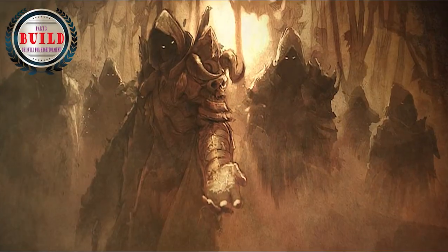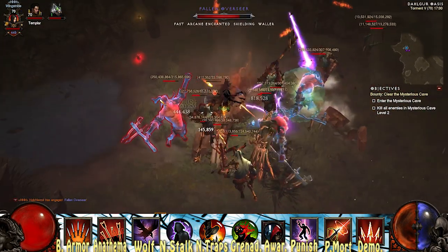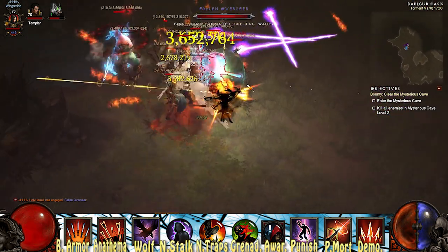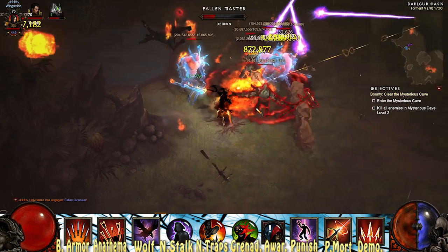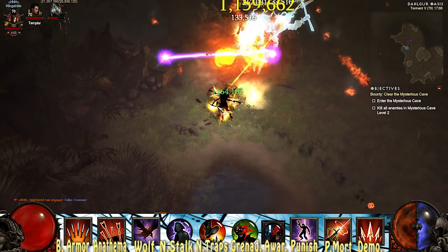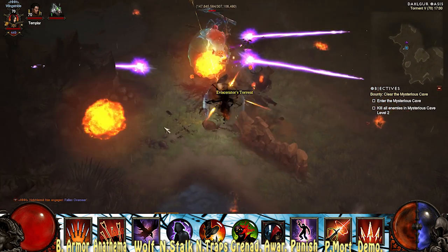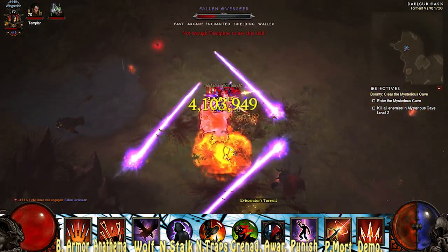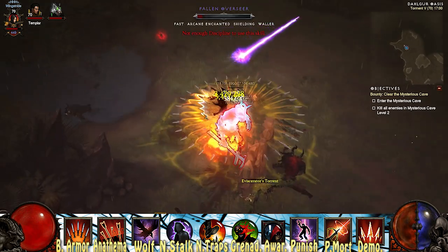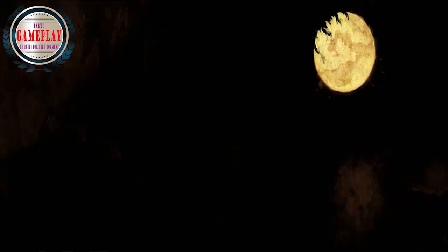Now let's move to the build itself. A quick overview of the skills shows that the build is about dealing damage from grenades. The primary source of damage comes from your Strafe: Demolition. Your next skill is the only defensive one here and it's called Fan of Knives: Bladed Armor. Your main source of damage is from Rain of Vengeance: Anathema, followed by Vengeance with Personal Mortar for elites. The final active skill is Preparation with Punishment to continually dance your way through tough enemies at all times. Passives are Night Stalker, Grenadier, Numbing Traps, and Awareness. For low torments, Numbing Traps or Awareness can be replaced with Hot Pursuit if need be. Now that you are geared up and build ready, it's time to understand how this really works.